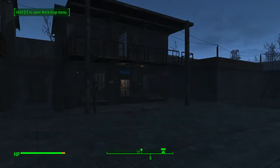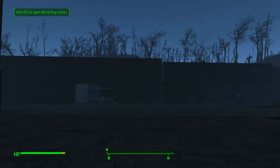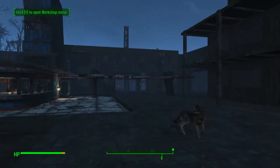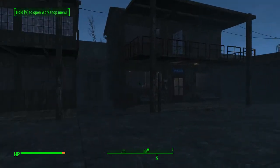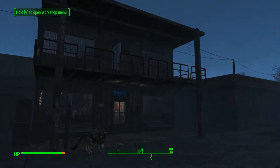Here we go, this is Fort Starlight, the settlement I'm building at the Starlight Drive-In. We've got the hotel — not finished — security checkpoint over there, market will be over there, and the barracks runs along that wall. It's not complete yet but it's getting there. This is the police station.